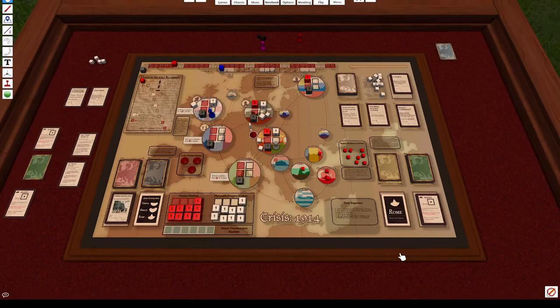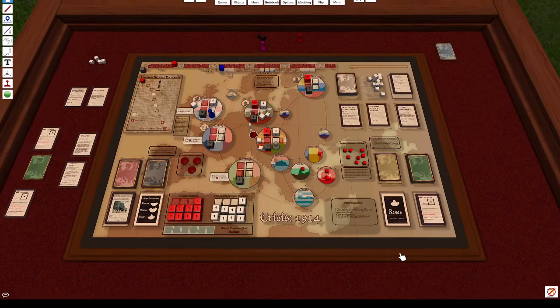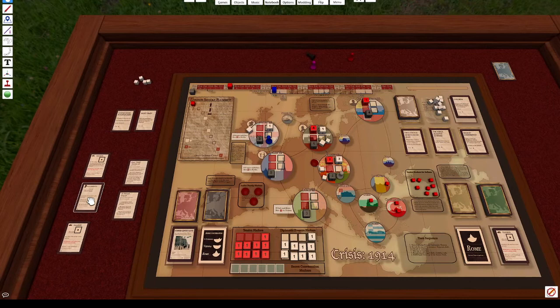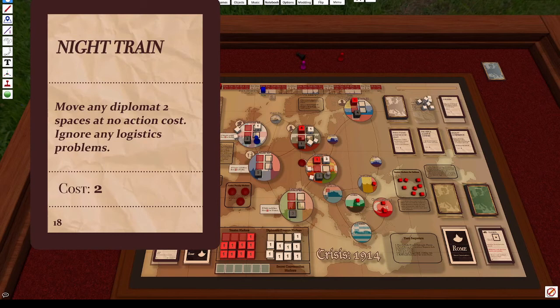Moving on to Sunday, I flip the card — St. Petersburg, Vienna, and Rome gain secret conversation tension. Sir Edward takes his turn. I'll play a card onto Vienna, build more contacts, and place one down. That's one, two, three contacts placed. And that's the end of the demonstration for this section.